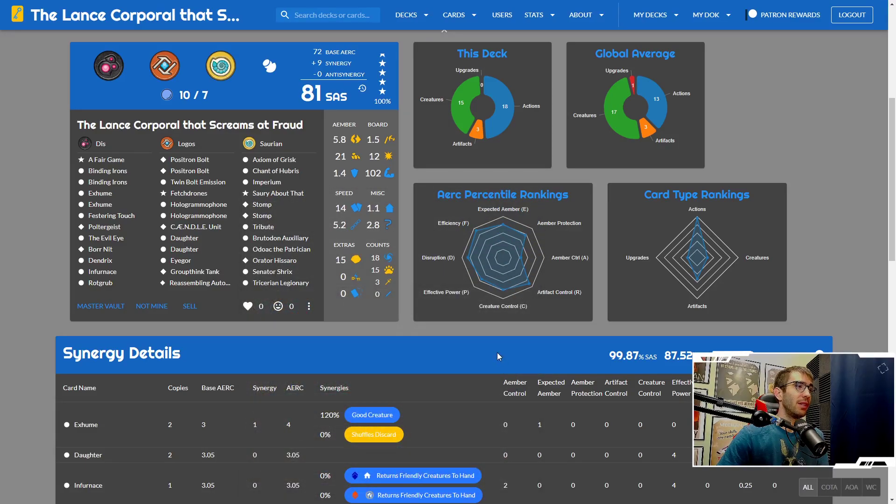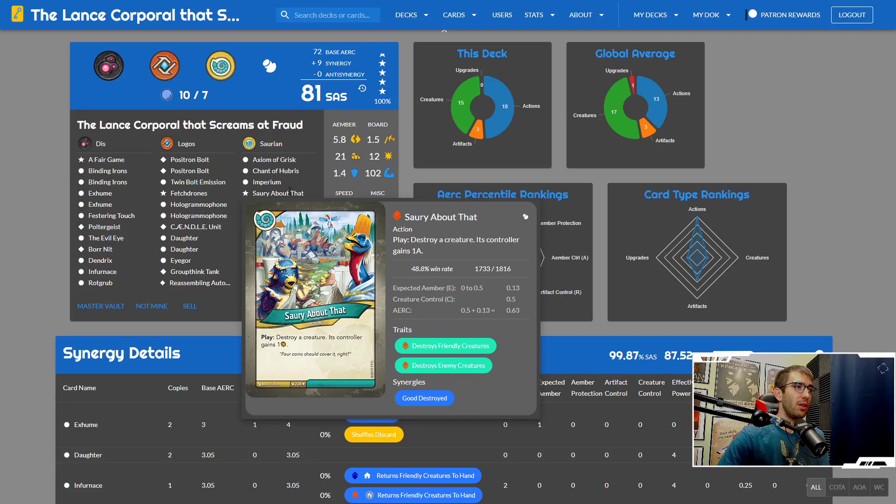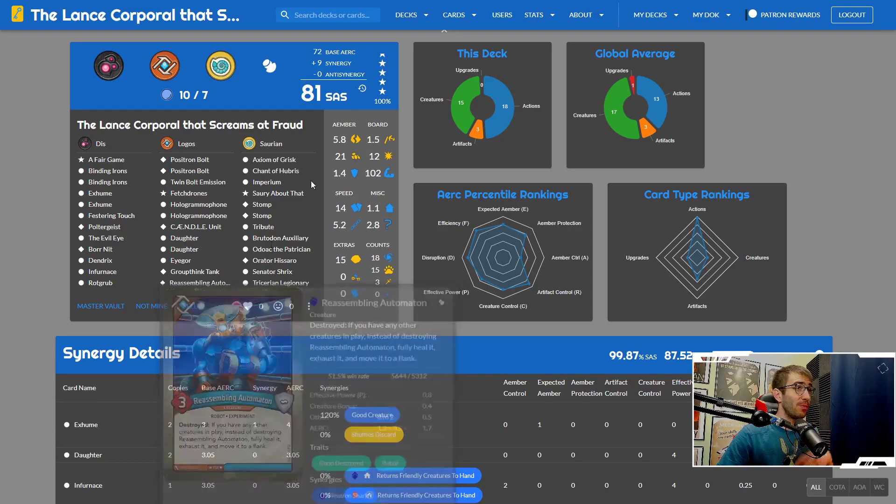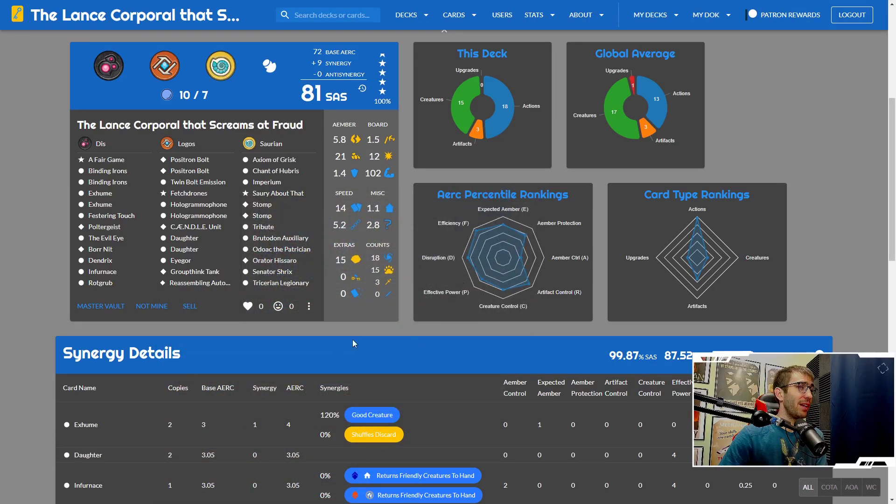We've got a Tricerian Legionary as well, so it does pretty well at protecting some of its valuable creatures. One thing it definitely has quite a bit of is disruption on the board — double Positron Bolts and Twin Bolt Emission in Logos. In Saurian I've got the double Stomp, and 'Sorry About That' which is a rarer card: destroy a creature, its controller gains one amber. There's also a Reassembling Automaton so you can get a cheeky amber off of Sorry About That if there's no other good targets.